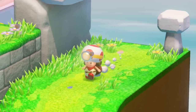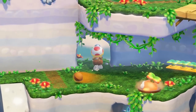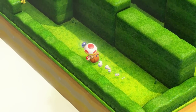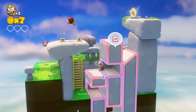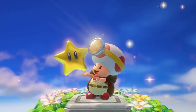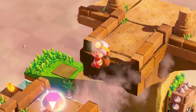Captain Toad pretty much waddles through each maze-like course. Rotate the camera, seek out secrets and paths from different angles, and track down the Power Star hidden in every course. With a heavy pack on his back, Captain Toad can't jump, so he's almost always in danger.